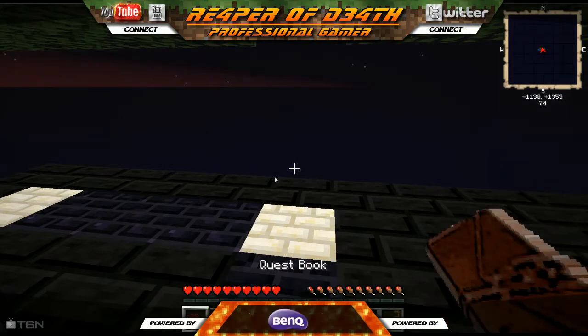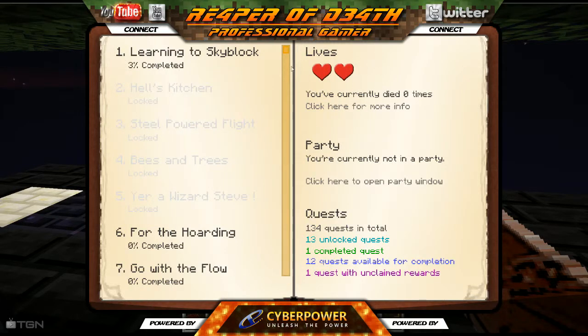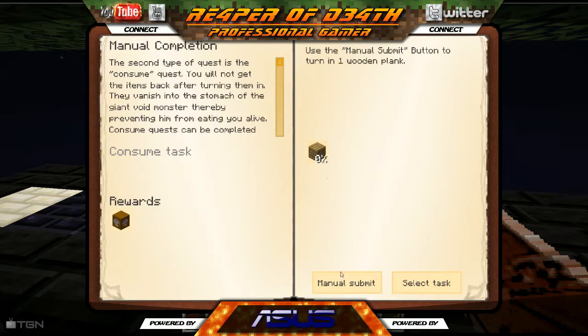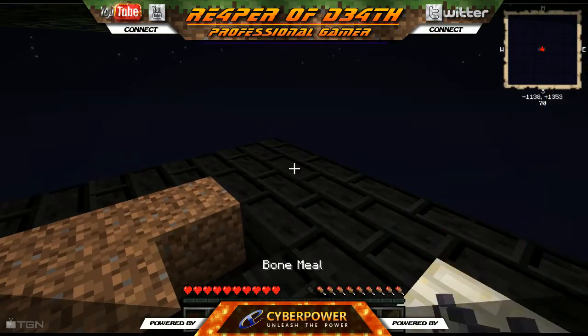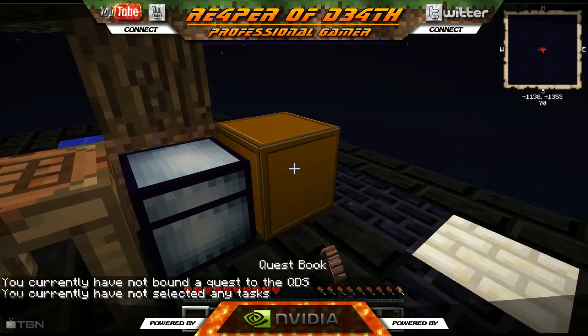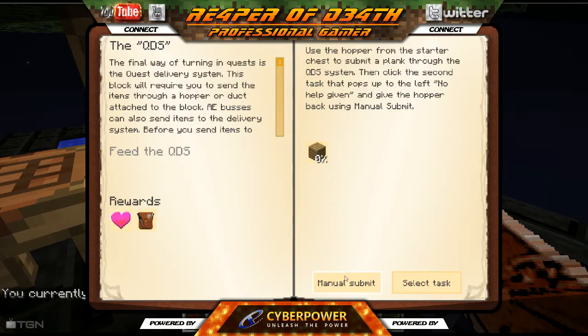Let's look at the quest book real quick. It reads some story — 'it has been a horrible ten years' — but I don't really want to listen to all that right now. They give us two lives, so we only have two lives to survive. We have to do all these quests, submit items into this quest delivery system, which lets us get perks and bonuses. Let's manually submit this — we submitted it, we can claim our reward. We hear the cute little music.